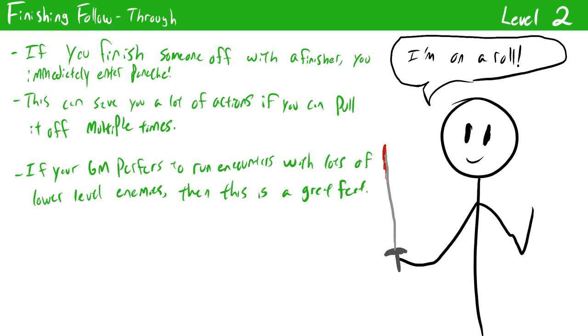Finishing Follow Through is a really interesting feat that changes how you'll be using your finishers significantly. Now if you bring a target to zero HP with a finisher you immediately gain panache, meaning you don't have to go through the rigmarole of getting panache again. Rather than using panache to deal large amounts of damage to healthy targets, you'll be prioritizing using finishers to finish off weaker targets or lower level creatures. This means you can go around combats chaining finishers turn after turn without worrying about getting panache every couple of rounds. This is a lot more useful in campaigns where fights against large numbers of enemies are common, though it can save you a lot of action economy if you utilize it to its full extent.